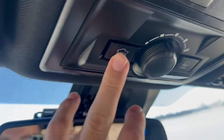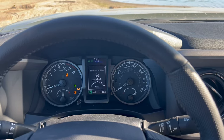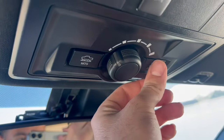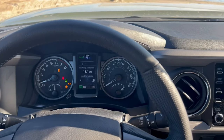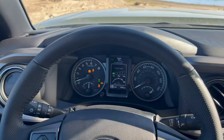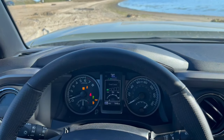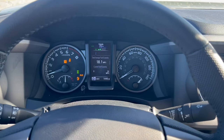So now I'm going to put multi-terrain select — loose rock, mud, and sand — so it's all the way to the left. And now we put Crawl Control. It says: 'Crawl not available — shift to 4L, drive or reverse.' All right, and now engaging Crawl Control. Let's do medium.